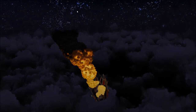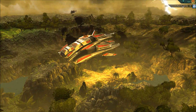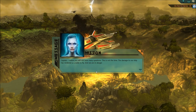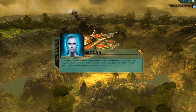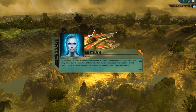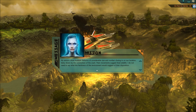We flew all this way and then a lightning bolt takes us down. There we are, in an unknown jungle on an unknown world. Sparks says: I realize you have so many questions, but this is not the time. The damage to our ship has rendered us unable to fly and we are in danger. My senses show multiple lifeforms of considerable size and number closing in on our location, likely drawn by the commotion of the crash. Their movements suggest feral wildlife.